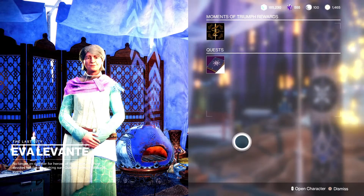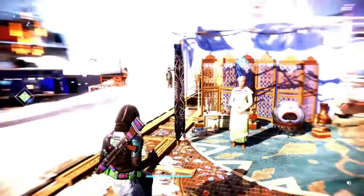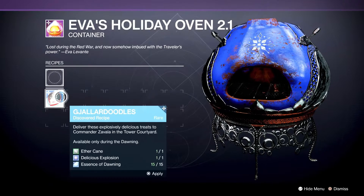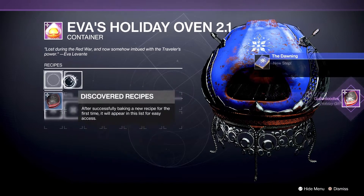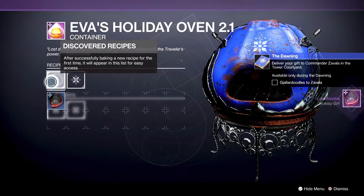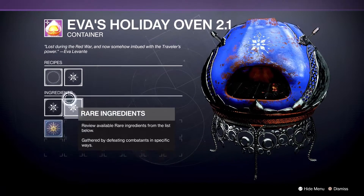We have the Moments of Triumph triumph seal quest, and she doesn't have bounties yet — she might once I get started. Let's go ahead and take a look at the oven. There's one recipe showing but it requires all recipes to be discovered first. Going in, we've got the candy cane recipe — that's it for now.